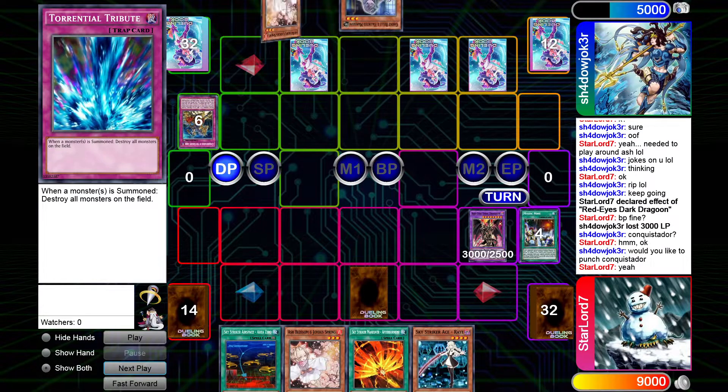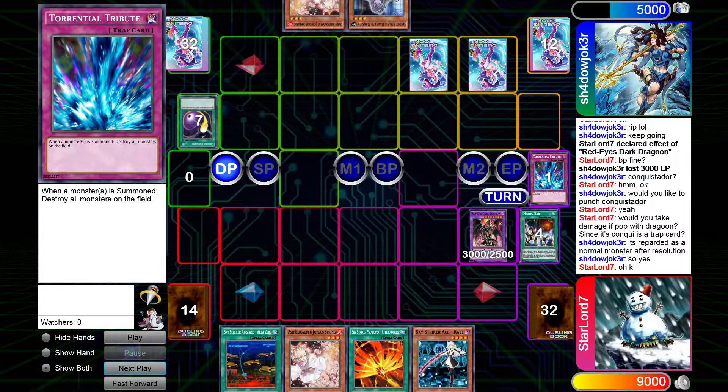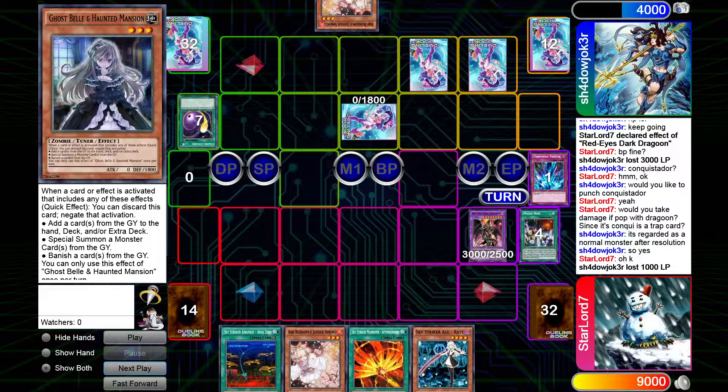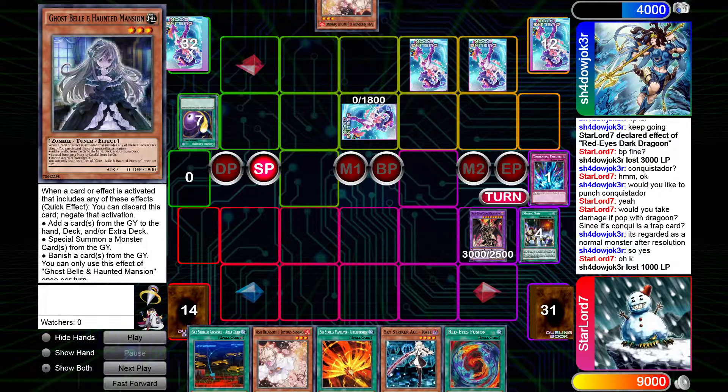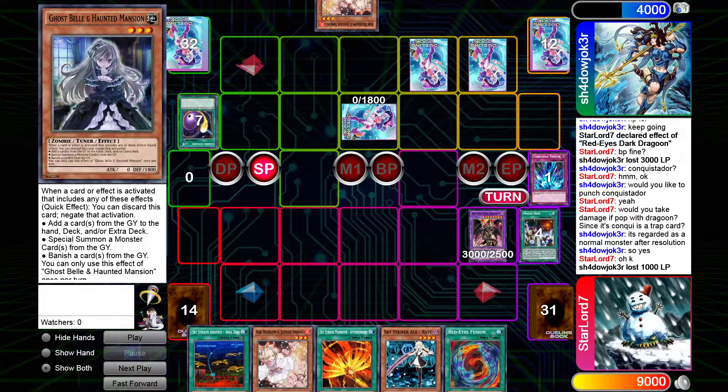I set Torrential and pass turn. He draws an Ash and Cosmics the Torrential, then sets the Bell. Bell wasn't doing anything for him this match — it sucks because if you're playing against meta then Bell's amazing, but if you're playing against rogue or a tier 2 deck, it's usually dead.